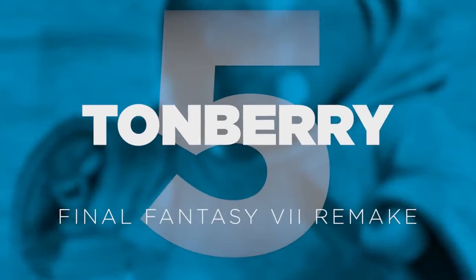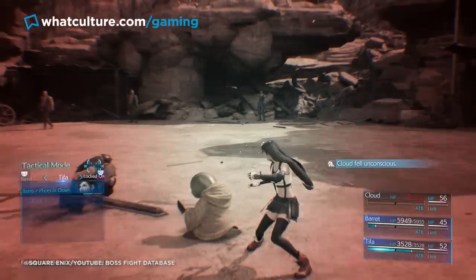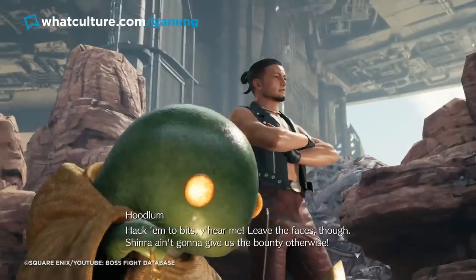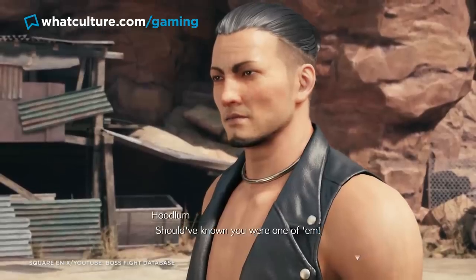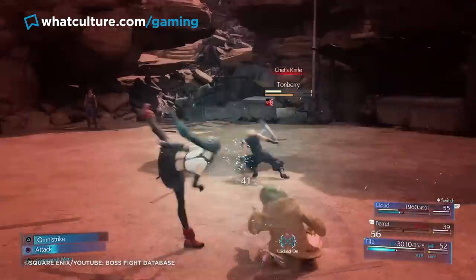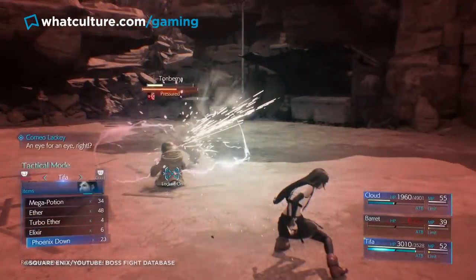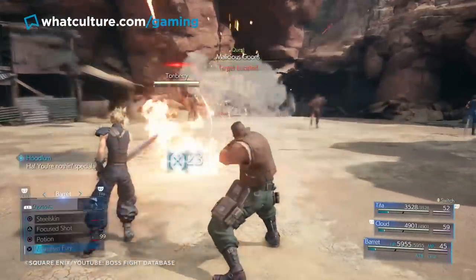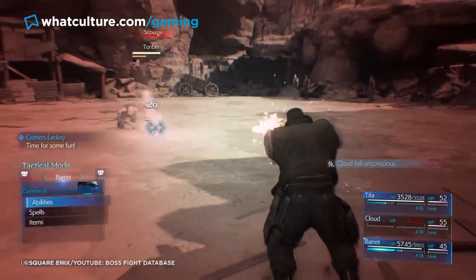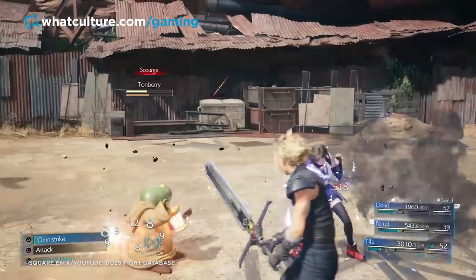5. Tonbury — Final Fantasy VII Remake. This was an enemy that left newcomers to Final Fantasy a touch bemused. After all, here's this adorable little green lizard man waddling at them wielding a lantern and a dinky knife — if it wasn't in the company of grizzled thugs, you'd have been tempted to laugh at it. But for Final Fantasy veterans, they broke out in a cold sweat, because Tonburys are pure murder. That dinky little knife? Instant kill. The glare from those innocent button eyes? Instant kill. And don't think dodging is easy — the Tonbury may be slow, but its magic can stop characters in their tracks and it can phase out of the battle briefly, reappearing unpredictably.